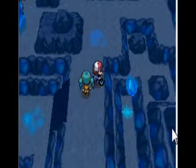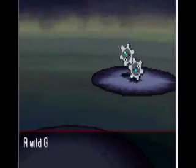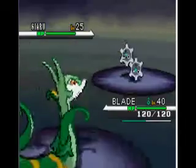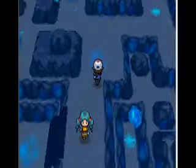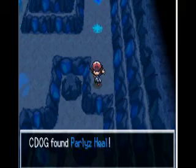Let's use our Dowsing Machine. I'm not going to use another Super Repel, because now is when I'm going to be trying to catch my Tynamo. I'm just going to be searching for one. And right here, you can also get a Paralyze Heal.